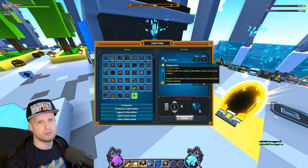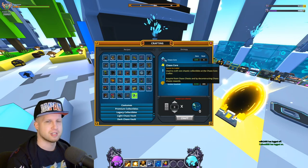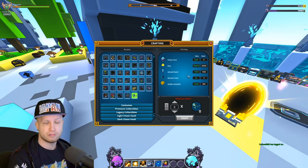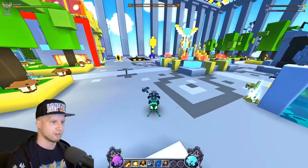And then 30,000 flux and six chaos cores. Chaos cores you get for loot collecting chaos chest drops — so like mounts and allies and junk like that. Either way, it's pretty cool.